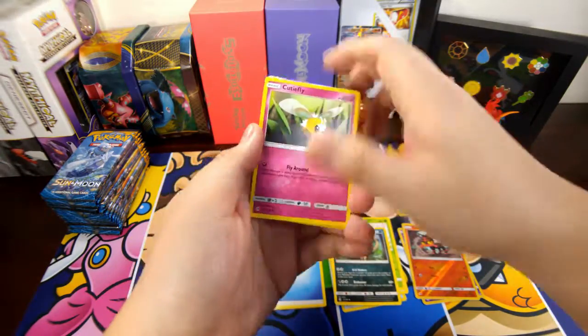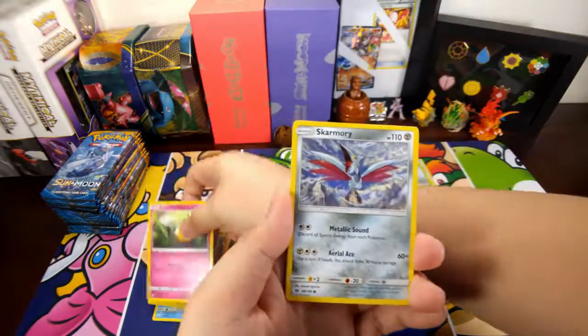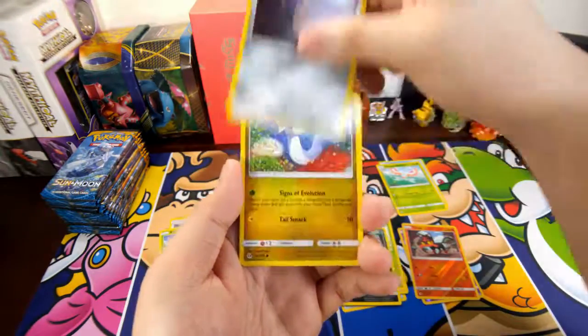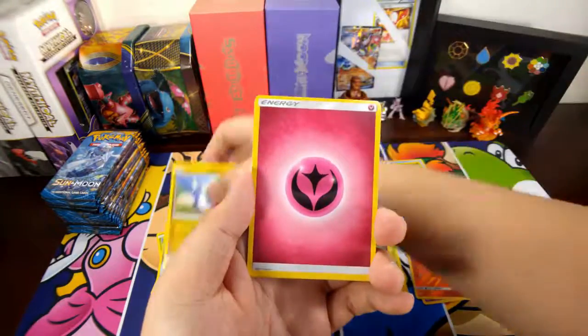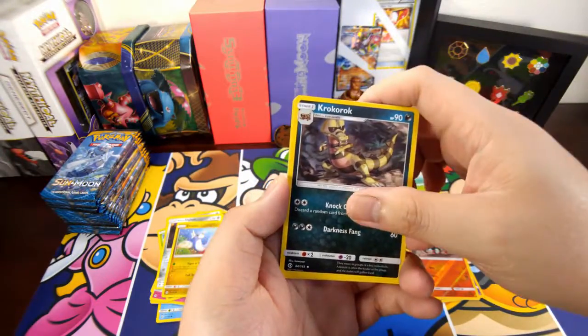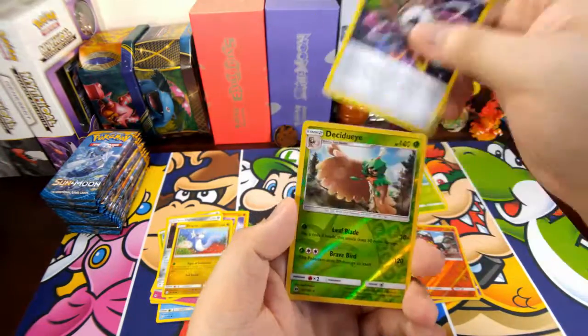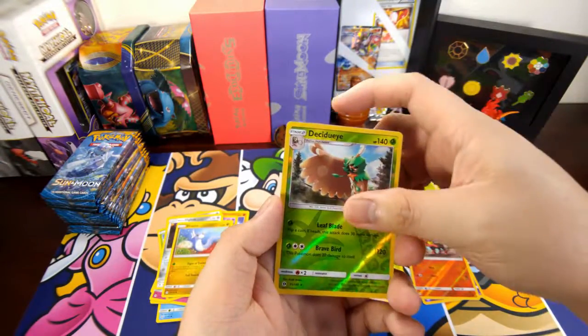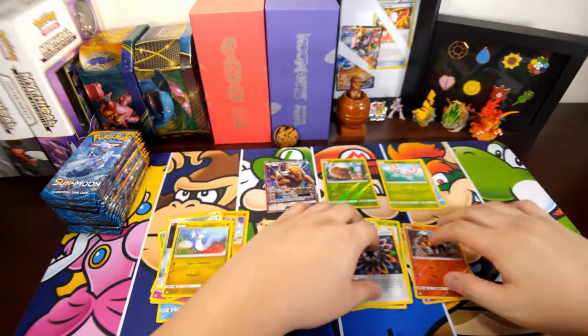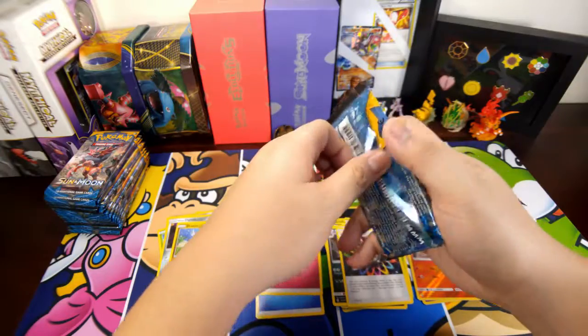We have a Cutiefly, Salandit, Alolan Vulpix, Dratini, Fairy Energy, Komala, Rainbow Energy — oh, reverse holo of the Decidueye, and a Tauros GX! Nice nice nice nice nice nice!